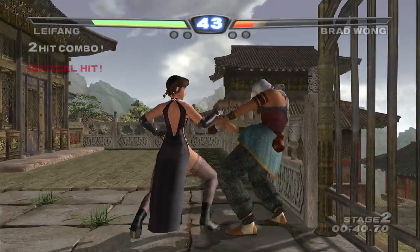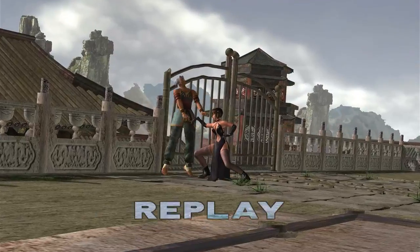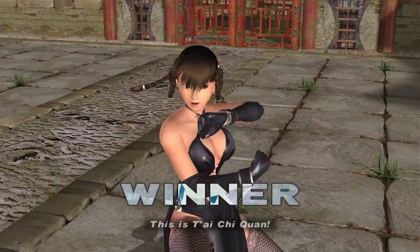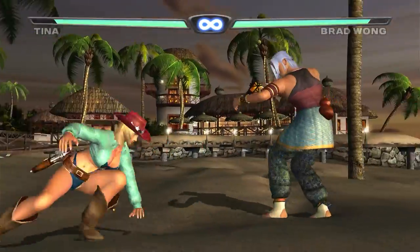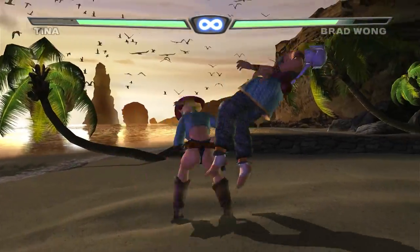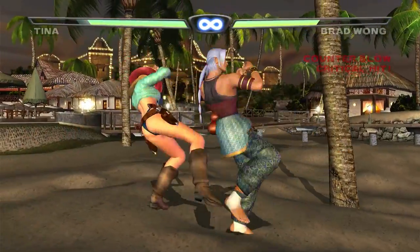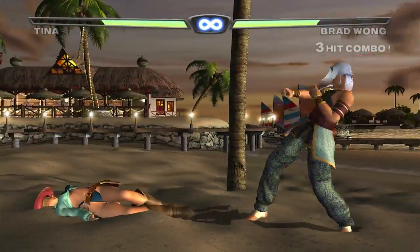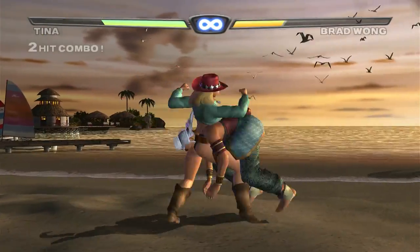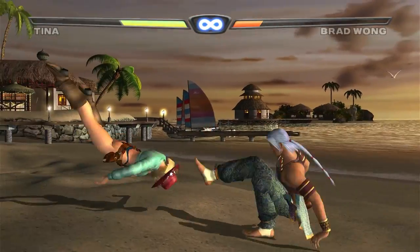The fighting in this game is fast, fluid, and feels incredible. Each character has a unique personality and moveset. For example, Brad Wong uses a drunken style that feels so fluid, with both extremely low and extremely high attacks that flow together seamlessly — he even turns around and fights, adding an extra layer of depth. Tina, on the other hand, is a professional wrestler with all classic wrestling moves. Seeing these two characters clash against each other is a real treat.